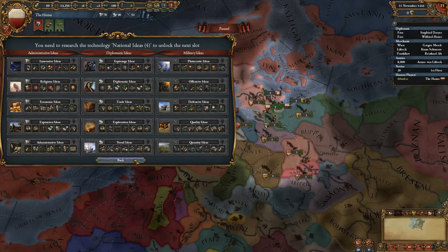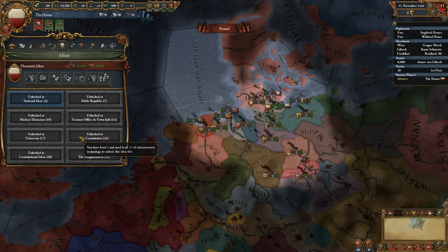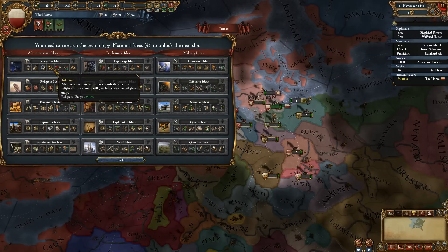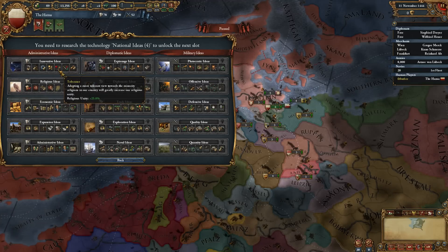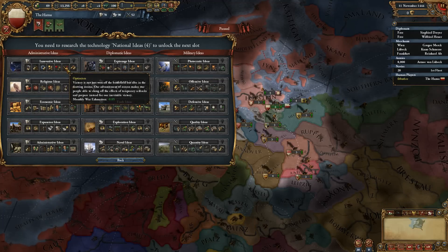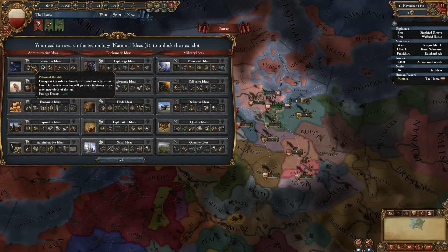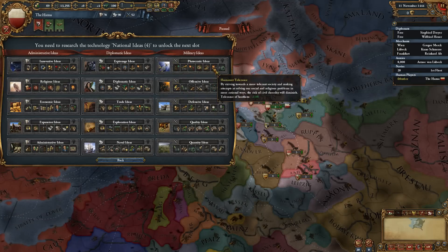Another restriction we should apply is: as soon as we have 5 diplomatic ideas, they will remain with 3 administrative, and for these 3 we'll have to pick... Innovative ideas have been changed. What was this idea? I don't know, well anyway, we will pick plutocratic ideas.